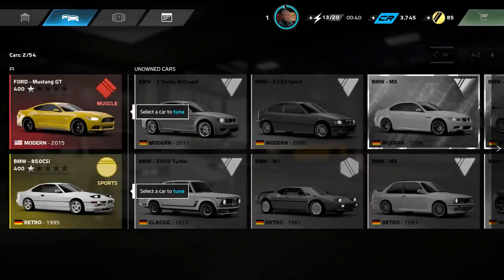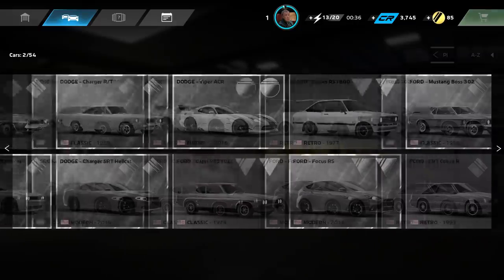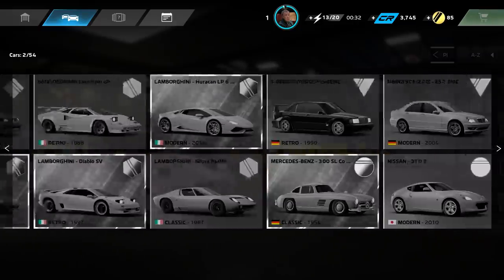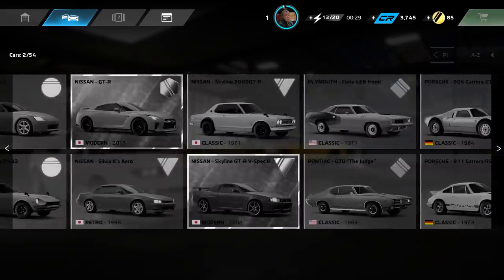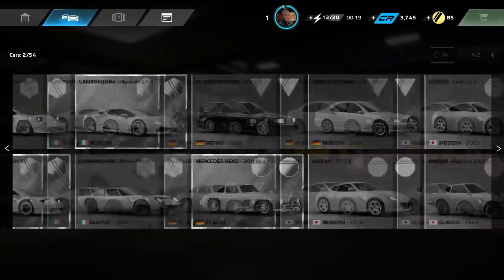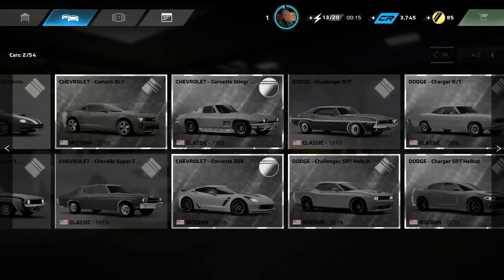We can tune cars now, this is what I'm on about. And we can see the car list as well — Lamborghini Aventador, Lamborghini Huracan, Nissan GTR my baby, Porsche GT2 RS, Porsche Carrera GT, 918 Spyder. There's some pretty cool cars here.